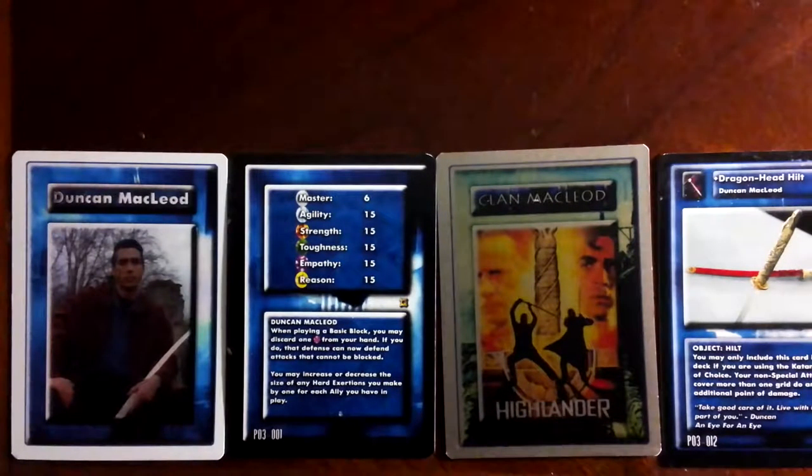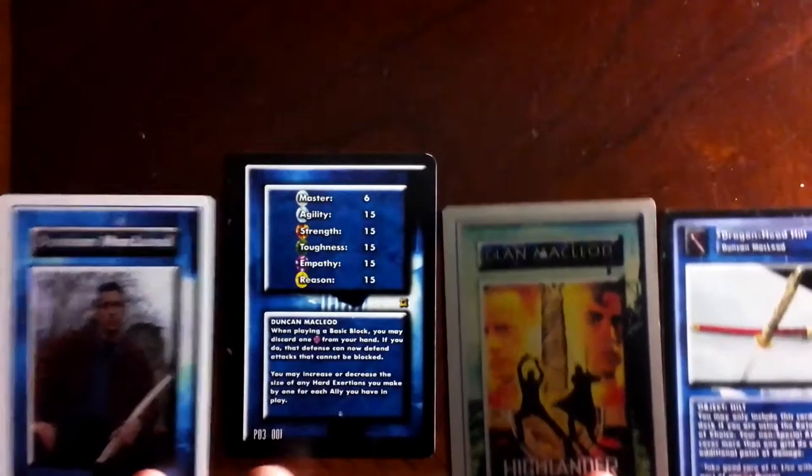I threw in the Dragon Head Hilt there on the right-hand side, just so you can see what his hilt does with the Katana, which is his favorite weapon. It allows his non-special attacks that cover more than one grid to do an additional point of damage. That's fairly huge for him, especially since the Katana has slashes in it, and he himself has his own personal slash.